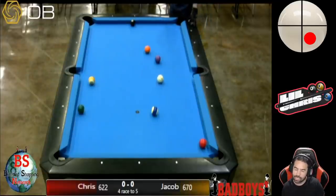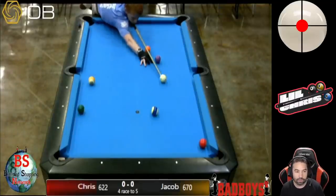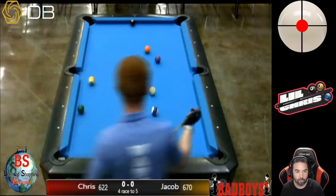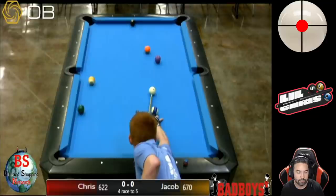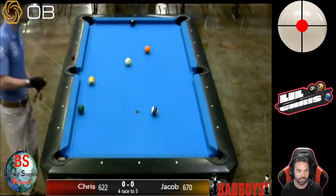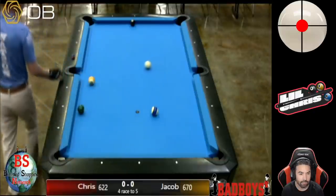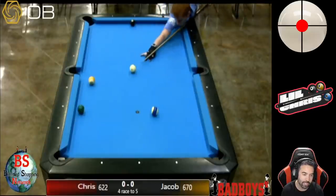I overcut the three — pretty much got the position I was looking for but just overran it a little bit, because now I'd have to back-cut the four ball. Not off to a great start. My opponent has a free shot at the three and draws back for position on the four. It looks like the four will go into the upper right corner pocket and he'll draw back a little to play the five in the same pocket. He's got a bit of an angle so he gently rolls the five in, pushes the cue ball over to the side rail and comes back for the six. He does go to the side rail and returns the cue ball back nicely.